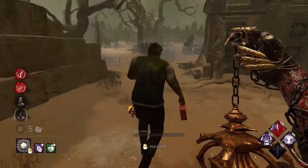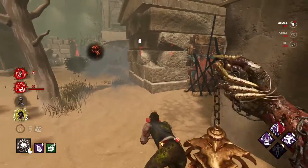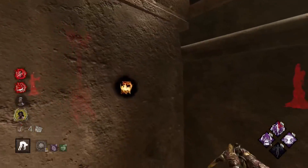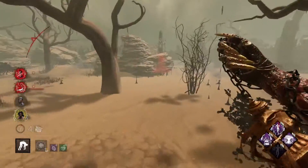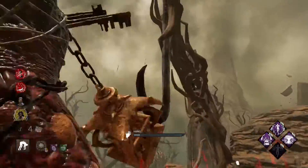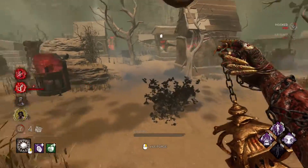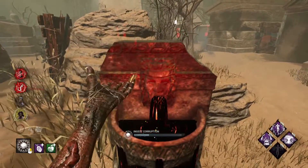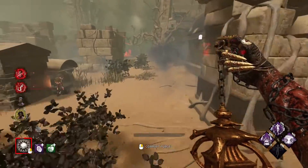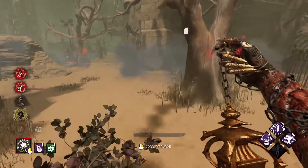My third perk is Hex Blood Favor, which is going to help me end chases faster. I've actually never used it on Plague before, but I think it has pretty good synergy because it works when survivors get fully infected and injured. The nice thing about that is survivors don't get a speed boost when they get fully infected. Normally the play as a survivor is to be around a pallet when you get fully infected so you can throw the pallet and create space between you and the Plague.